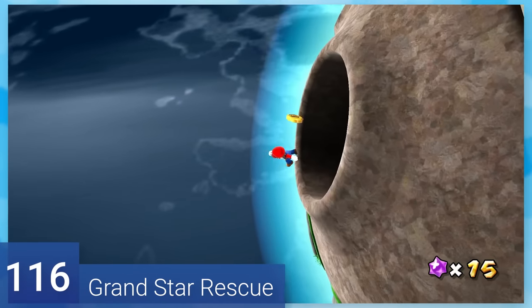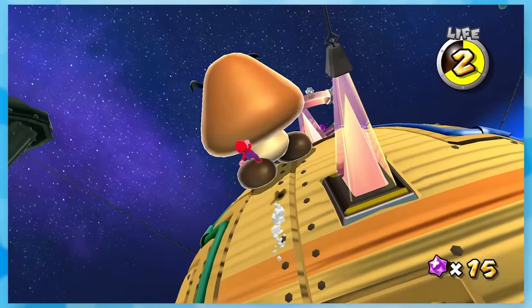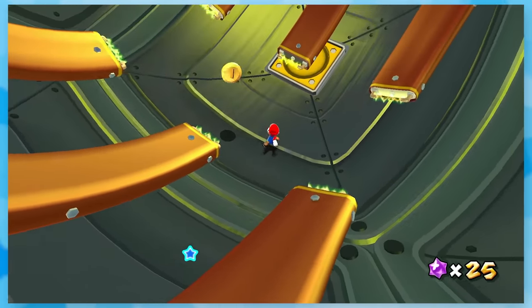116: Grand Star Rescue. The very first star you'll get in the game. It teaches you how to move around and shake to attack enemies. You'll get a good grasp of how gravity works, as well as some basic puzzles.